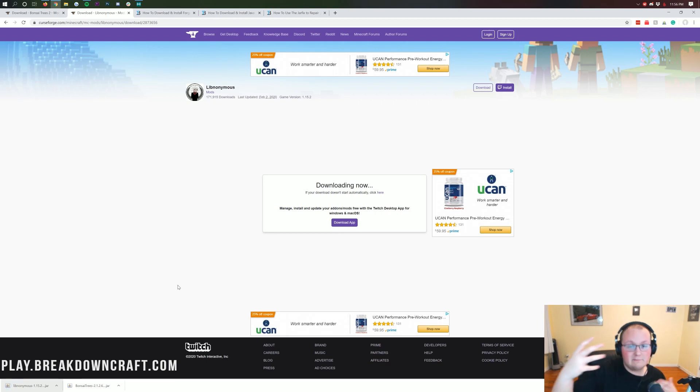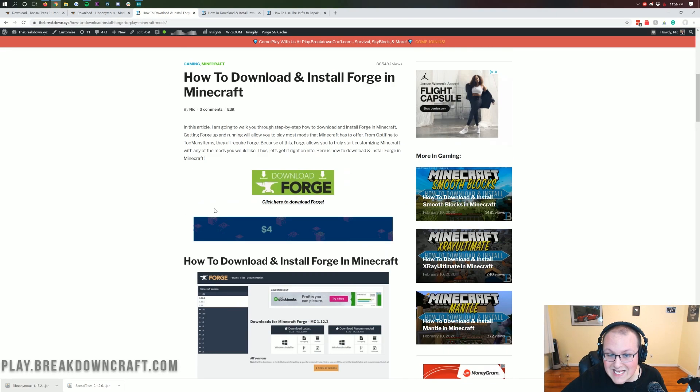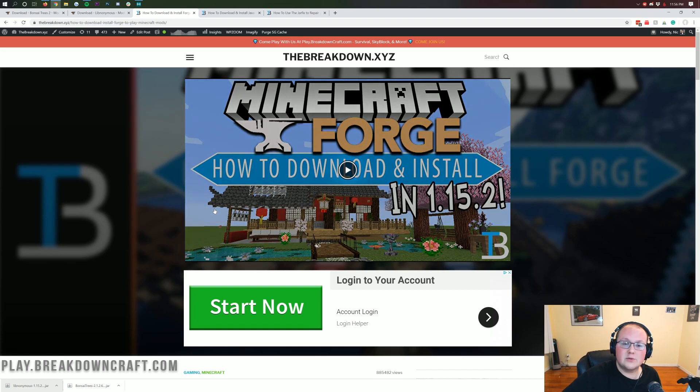Firefox — it's going to pop up on the screen. Safe to save it, as long as it says LibAnonymous in the title. Now, we're not done downloading — we need one more thing, and that is Forge. Forge is required for the Bonsai Tree 2 mod, because it is basically the mod loader that loads both the library mod and Bonsai Trees 2. So you can find Forge in the description down below, fourth link down below.